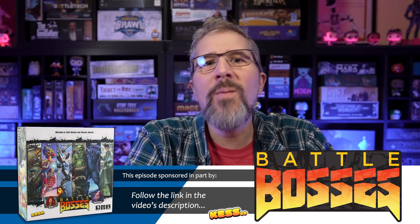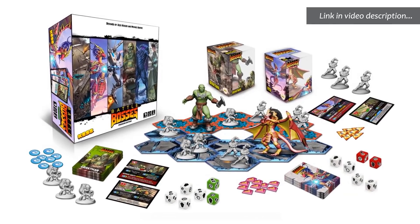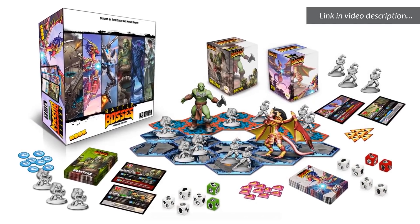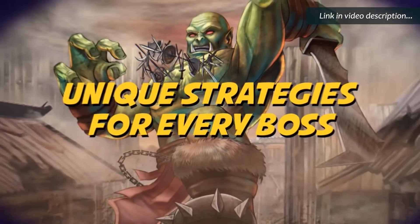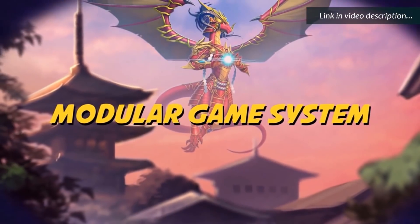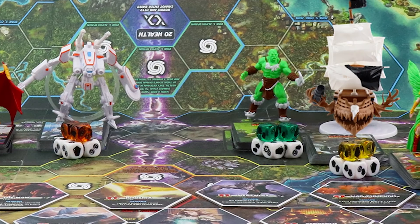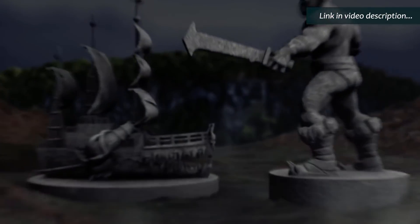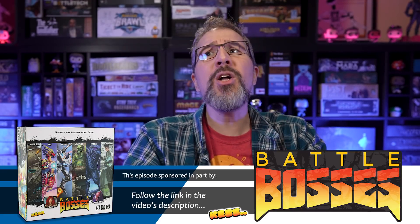The first co-sponsor of this episode is Battle Bosses from Kesco, a competitive collectible battle game where bosses summon their minions and powerful effects to become the baddest boss in the multiverse. Players control a gigantic boss, managing dice to gain energy and crystal resources to unleash devastating moves, spawn minions, and play innovative cards for tactical advantage. At the beginning of each game, both players create a battlefield of tiles, put their boss in its starting spot, and draw five cards. Dice can provide energy, crystals, or even a critical hit for extra bonuses. Follow the link in the description to BattleBosses.com!